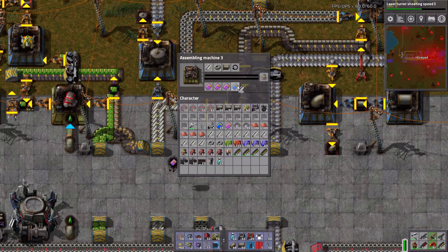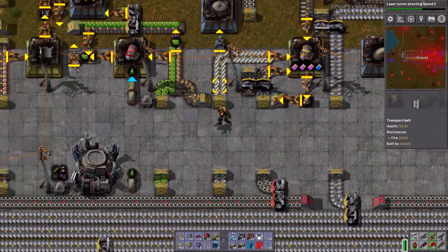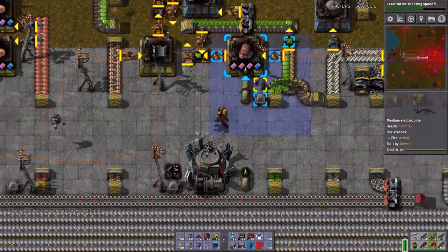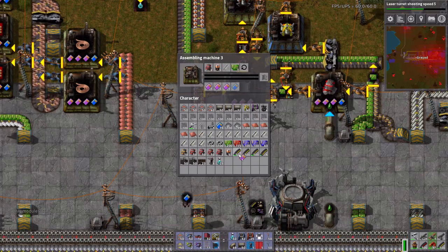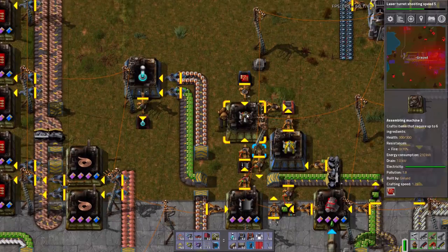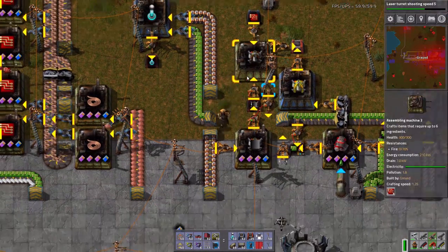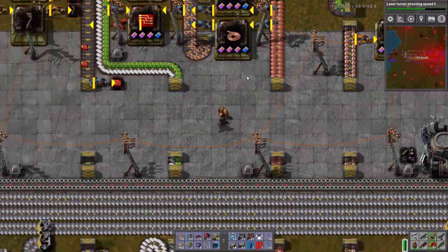Let's get these kitted up - or chipped up, one of the two I guess. I think this is an intermediate as well - yes it is. These are not intermediates though, so that will save some materials there.